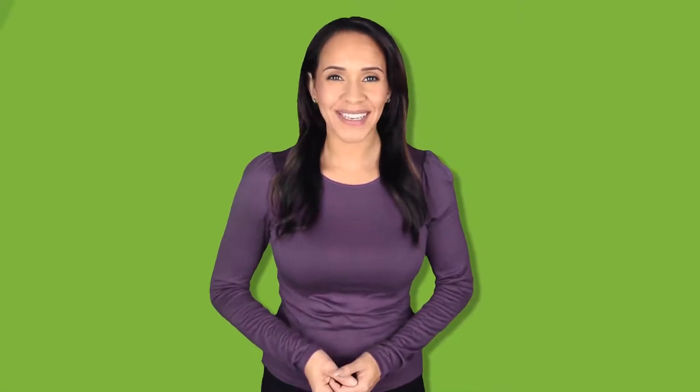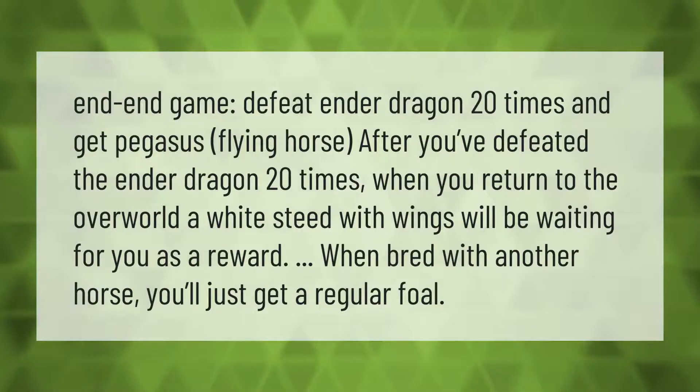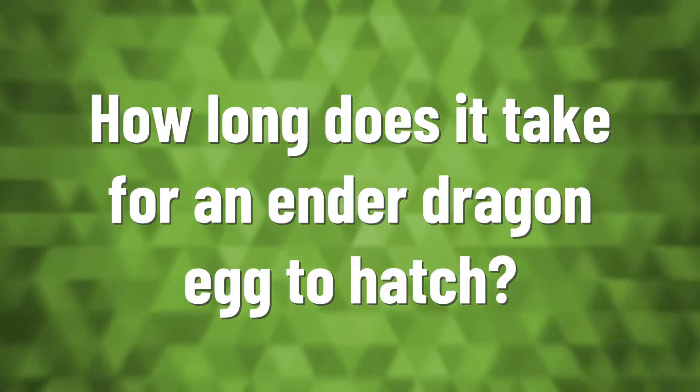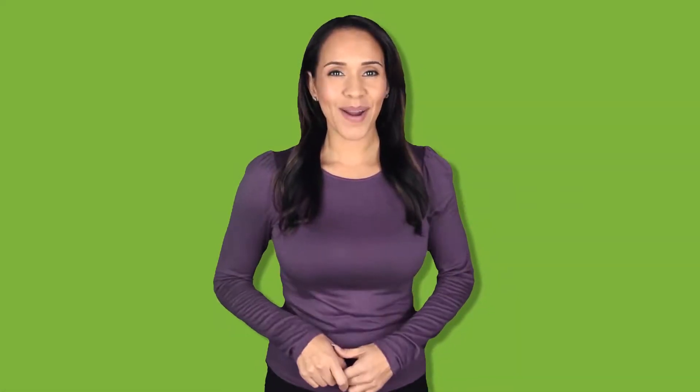End-game: defeat the ender dragon 20 times and get Pegasus, a flying horse. After you've defeated the ender dragon 20 times, when you return to the overworld a white steed with wings will be waiting for you as a reward. When bred with another horse, you'll just get a regular foal.